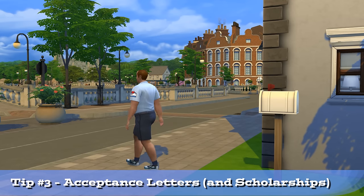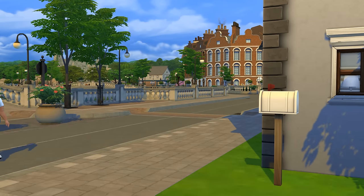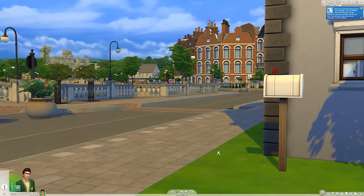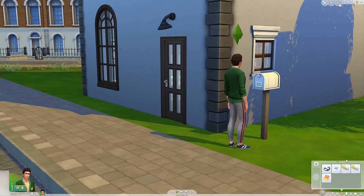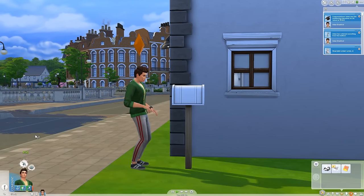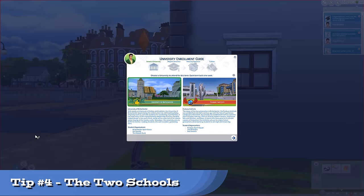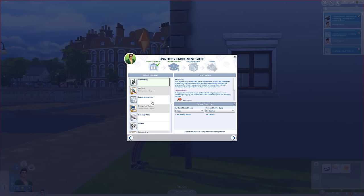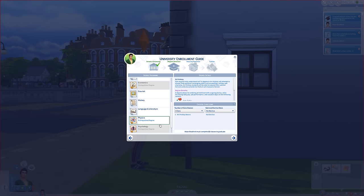After about 48 hours when the mailman comes, you should have an acceptance letter if you've applied. You'll know if you got into any distinguished degree programs and separately get the scholarships from the mailbox. Scholarships do appear in your Sim's inventory. From now on, you have about a week to sign up for university. You can sign up using the mailbox and maybe the computer. Brightchester is a university for the arts, while Foxbury Institute is more for technology and science. They both have the same degrees, but they will have distinguished degrees in their specialty, and those are harder to get into.